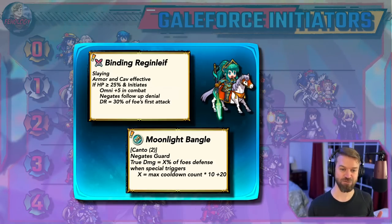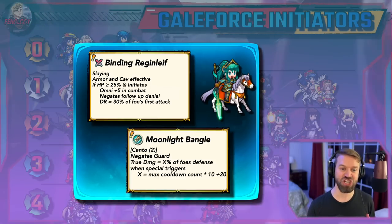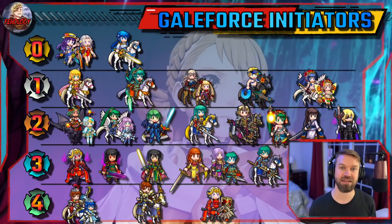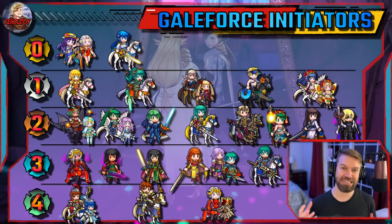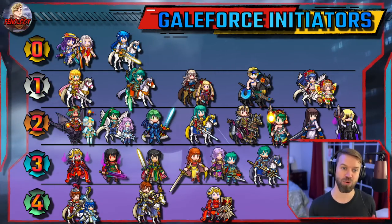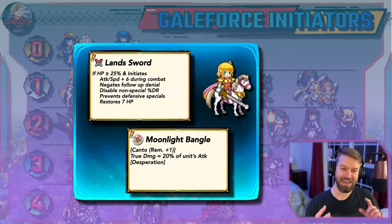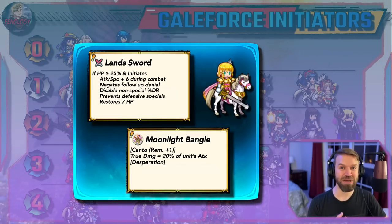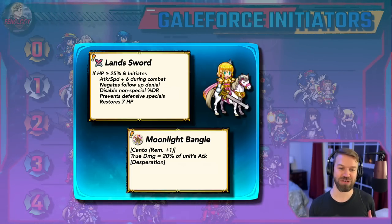The fact that Brave Erika is below Legendary Nana really signifies a shift in the meta. Near saves have become bulkier and bulkier, and that's why it is now more important that you have stopping power. If you rewind three years ago, it was actually a detriment for your unit to have too much stopping power — they would kill a unit without proccing Galeforce. That is very rarely a problem at this point. So Legendary Nana has half NFU, ignores damage reduction, and prevents specials from proccing on the defensive side. She also has Canto, True Damage, and Desperation.